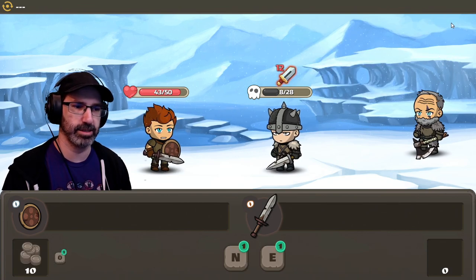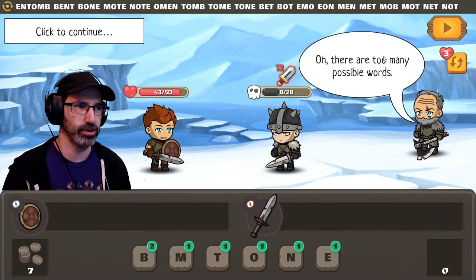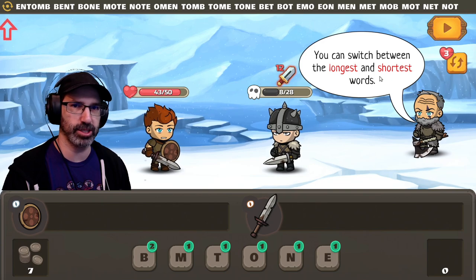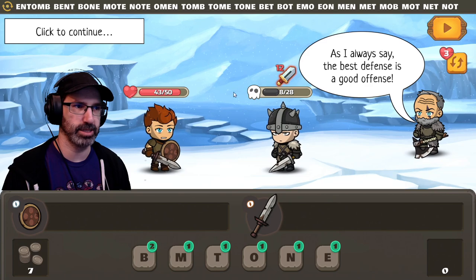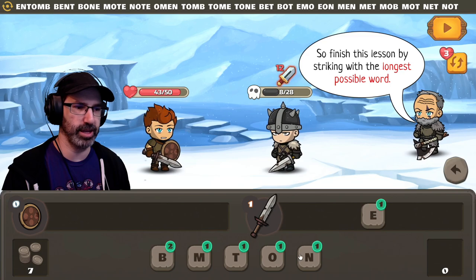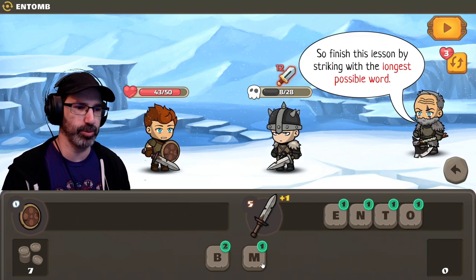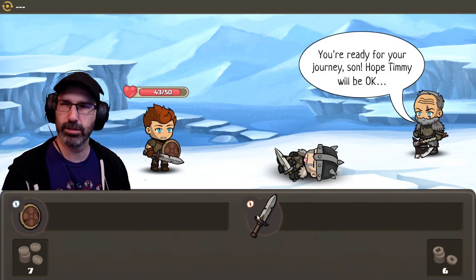I wasn't even looking at that. Oh, I could do ENTOMB. There are too many possible words — you can switch between the longest and shortest words. As I said, the best defense is a good offense. Let's kick his butt. Let's entomb him. I hope the hints at the top go away when you actually play — if they don't, it's kind of not fun.